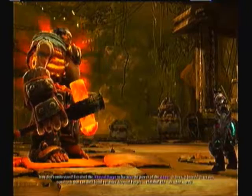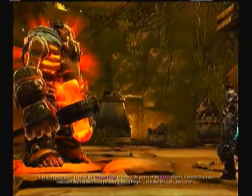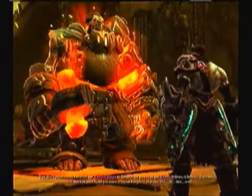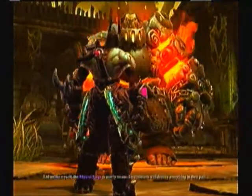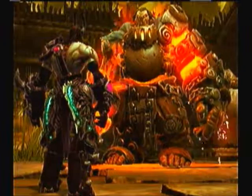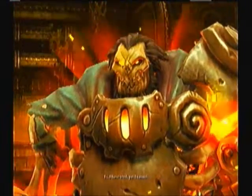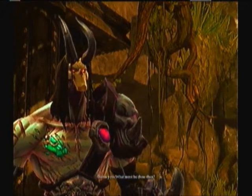You don't understand. I crafted the Abyssal Forge to harness the power of the Abyss. It lives. It breathes. It creates constructs that can then build yet more Abyssal Forges. But unlike myself, the Abyssal Forge is utterly insane. Its constructs will destroy everything in their path. You should not have meddled with the powers of the Abyss. You must unmake this. I have tried, yet I cannot. Damn you. What must be done, then?